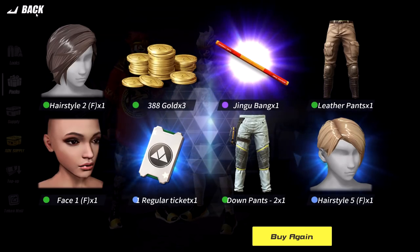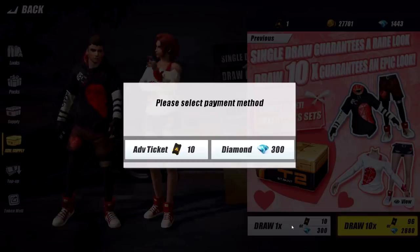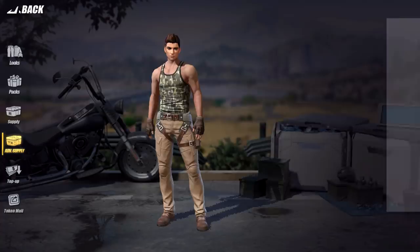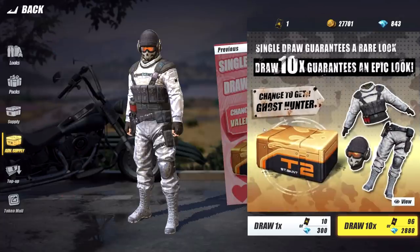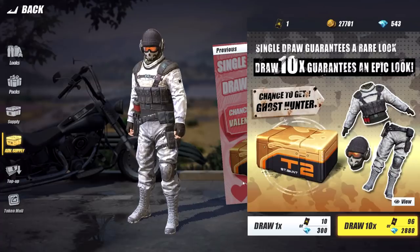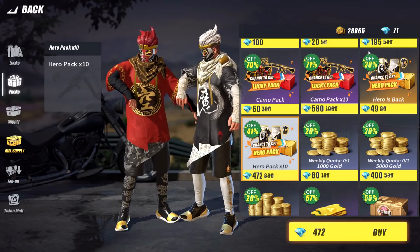Not too bad. I do want to open a Valentine's Day crate too. If we head over here, will this work? We got an afro — that's nice. A marine raider, okay. I guess this is the previous crate. We got the marine raider and still have about 800 diamonds to go. Let's get one more Valentine's Day and see if we get something of the loving season. A female hairstyle — I'm not a female unfortunately. Let's use the last remnants on the hero pack and see if we get lucky. Another Jingo Bang. Our diamonds are pretty low.